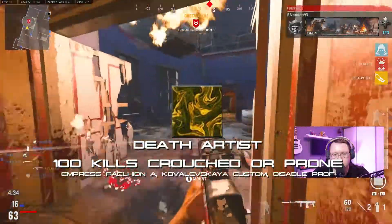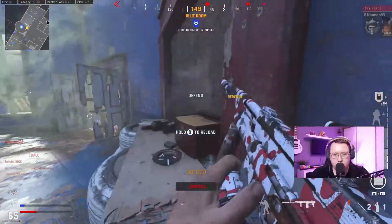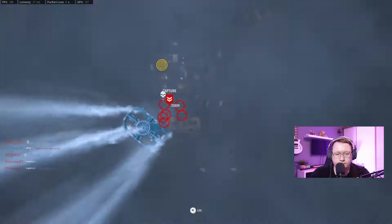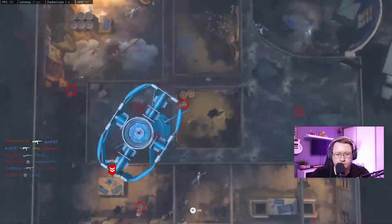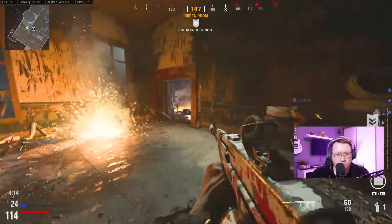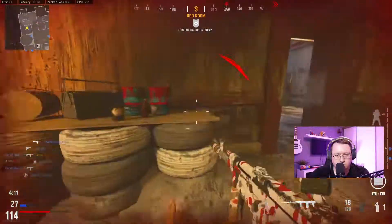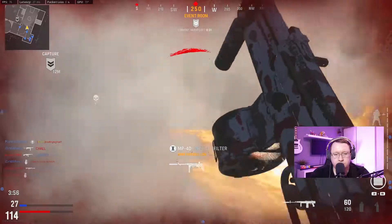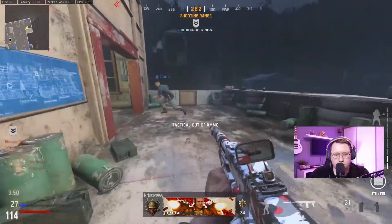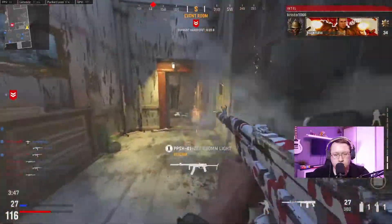Finally we have Death Artist, which requires 100 kills while crouched or prone. You also need to have attached the Empress Falchion, the Kovalevskaya Custom, and Disable. Once you've got all these equipped, get into a game — looks like we're going to be doing some camping. Das Haus is great for this: just crouch or lie down at either end of the central corridor and take your shots. Alternatively, if you prefer run-and-gun, slide canceling actually counts as being crouched, so slide cancel into an enemy and that should count.